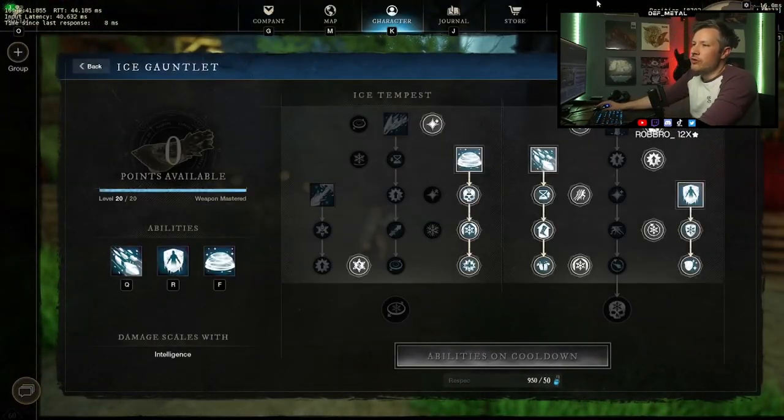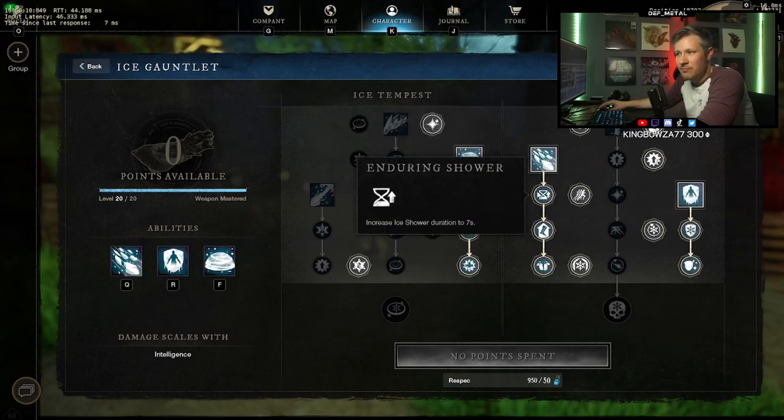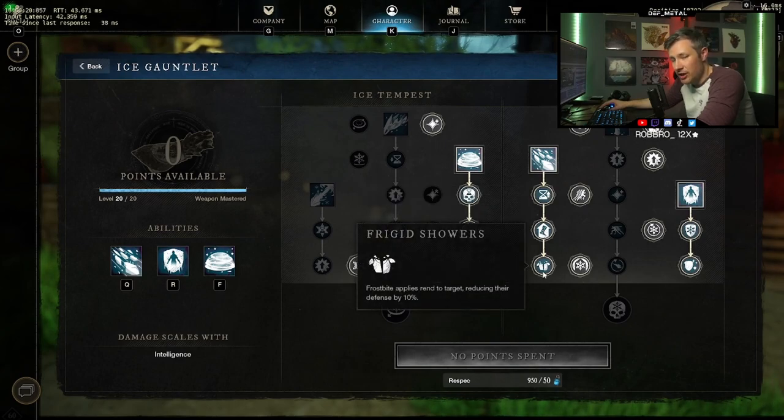So I want to go into the build itself and talk through the reason for these perks. Obviously Ice Shower is massively important because: one, it creates a frosted area; two, it creates frostbite. Frostbite provides a root and a movement speed debuff of 50%, and that remains on the target for three seconds after they exit the Ice Shower. They're also unable to sprint and dodge when they're in this. Enduring Shower makes this last seven seconds rather than the initial four seconds. Allies get a movement buff when they move through it. And Frigid Shower is really important — you apply a 10% rend to your targets, which is a big portion of rend provided.